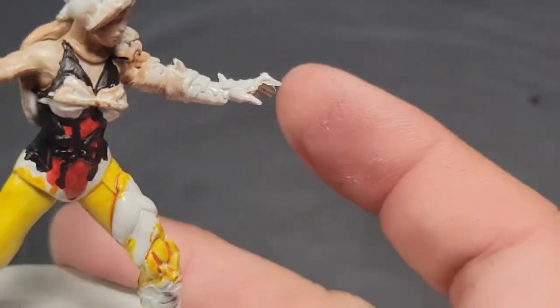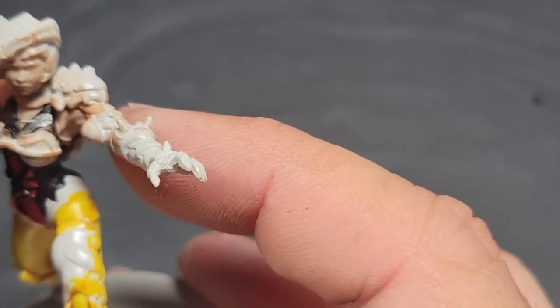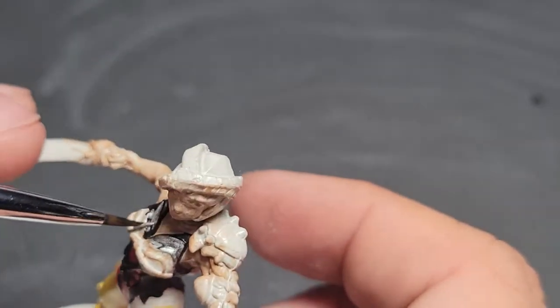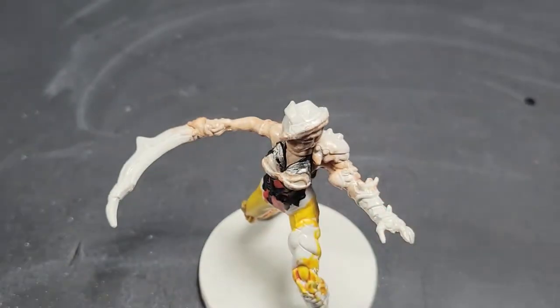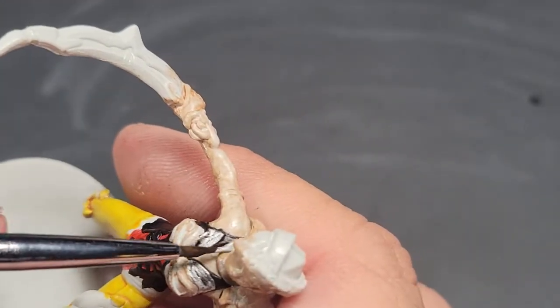I think she's wearing something under this thing, because look at the straps that go across. I think this is one of those super racy swimsuits — it's got the strappy bit. She's like, I'm going to be a little more conservative since I'm also a giant scorpion monster. Maybe she's hiding the parts that still have a carapace on them. She's a total badass.